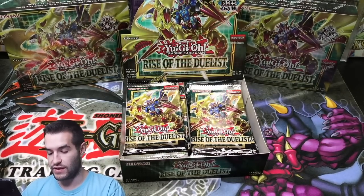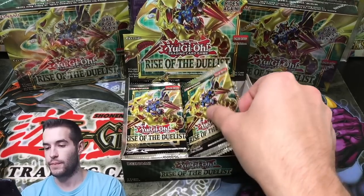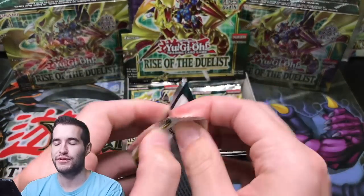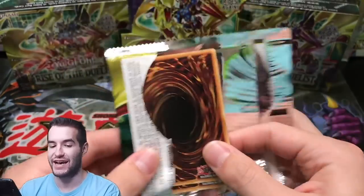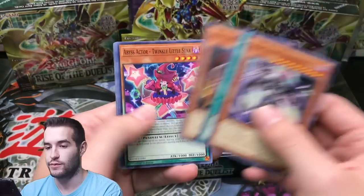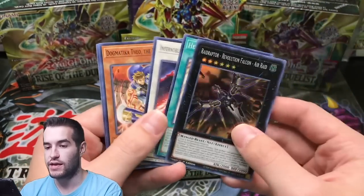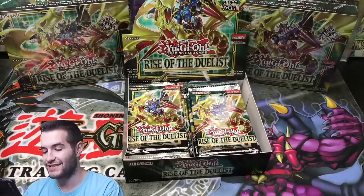We're going to put the Gaia into the hits pile because obviously he is awesome. Next pack — these packs feel so much different because I'm used to opening Armageddon which are tiny, only five cards per pack. These have nine cards per pack. Raid Raptor Revolution Falcon Air Raid. Captain Roland. Melfi Hide and Seek.